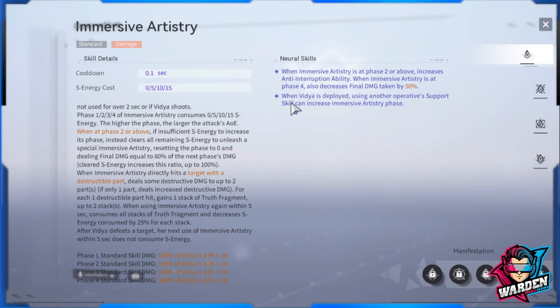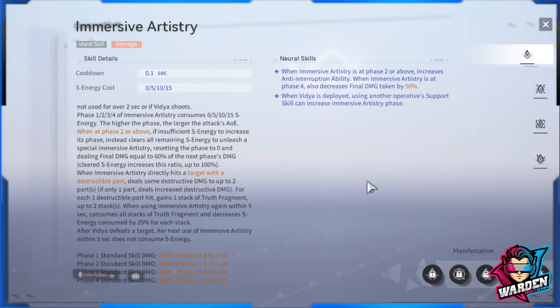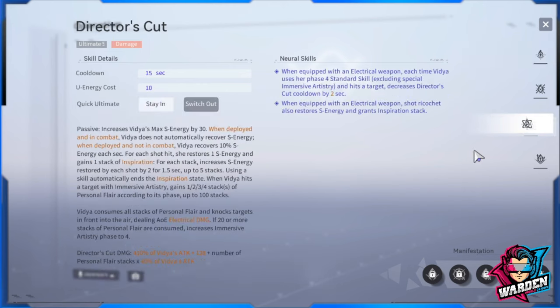For her neural skills: when Vidya is deployed, using a support skill adds up to the phase — it goes up one level. This also increases anti-interruption ability, which is good. Her support skill provides paralyze and increases AOE coordination attack by 50%. If you want to use her as support you actually can — she's very good at it — but mainly she'll be a skill DPS.